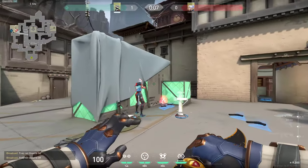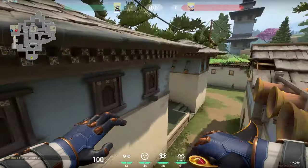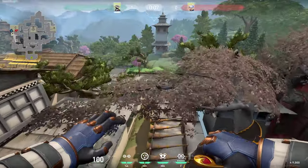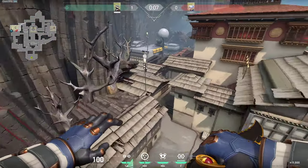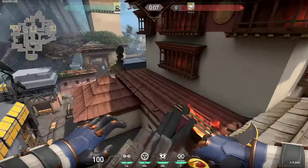If the enemy is a little bit in this area, you can wallbang them and get a kill even if they are planting or just simply waiting for you to come from this area. That's it for Haven. Hopefully those wallbang spots will be helpful for you guys and you can get a lot of kills this way. Don't forget to subscribe and leave a like — thank you guys for watching!